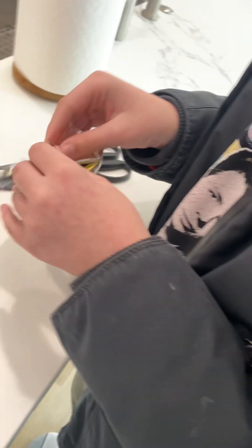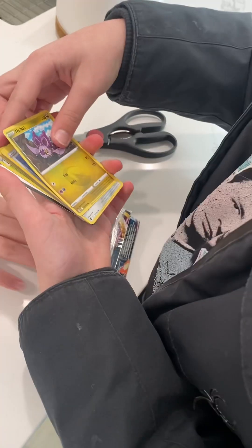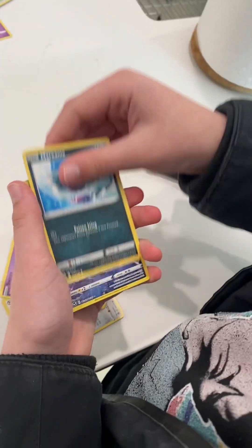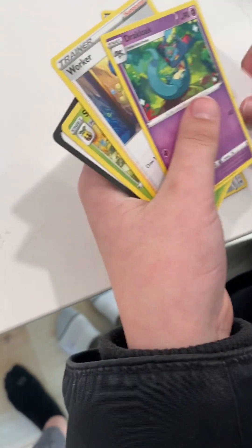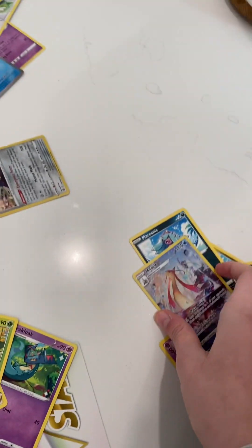Holographic — no, there are different types of it, like the first hollow and stuff. So that's a Full Art Milotic, Metagross — I think that's like rare. I got a V-Star card, Dragbroke, Orchard, Sun, Flora. I have this in Japanese. There's one more pack. Well, he got a cool Full Art Milotic.